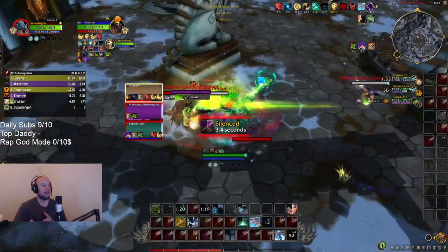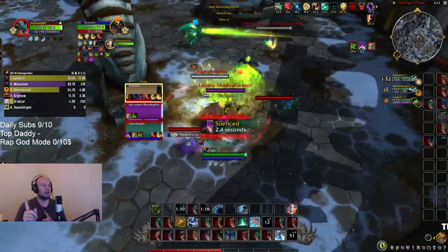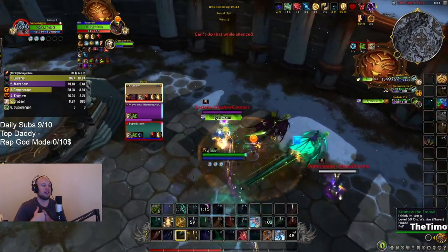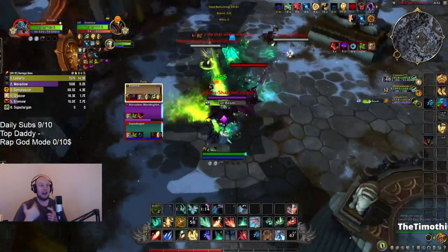We're going to Verdant Embrace in, but we get silenced. So again, we can use Rescue when we're silenced — I should use it here. Target the Warrior and pull the Warrior to give them a bit of a shield while I'm silenced. Nullifying Shroud is up, but Silence will go through it.